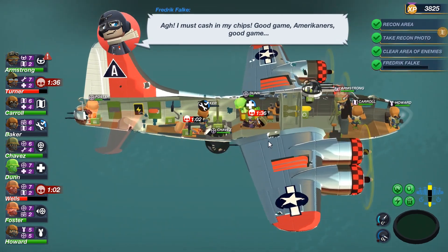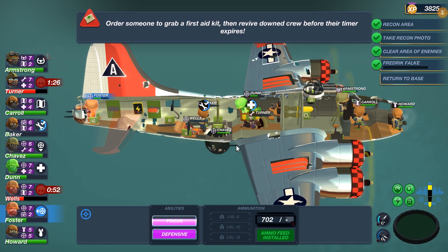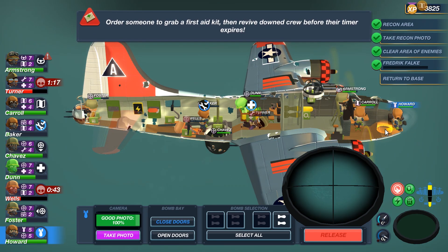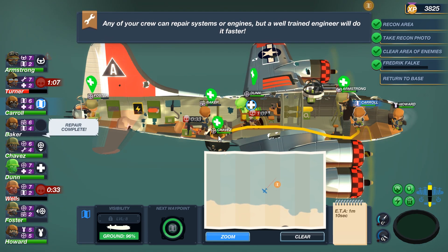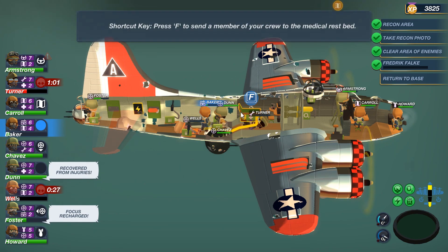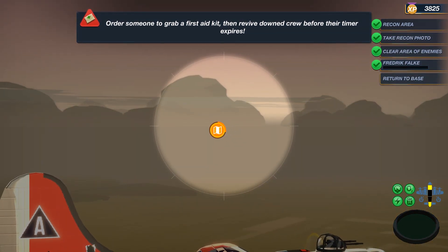I've just lost one of my gunners and my engineer and the ace is finally gone. I knew I should have put that second first aid kit in here again. There's nothing I can do about it — I don't have anybody that has the ability to stabilize these two. I can heal without med kits; Carol's trained well enough as a medical trainer that she can fix them up without a bed, but I can't stabilize them. And there's no way I'm going to land in 56 seconds.